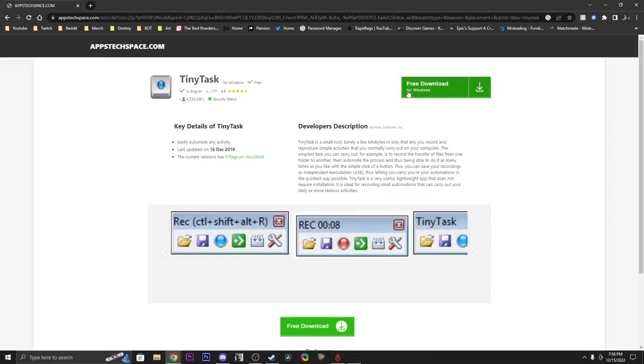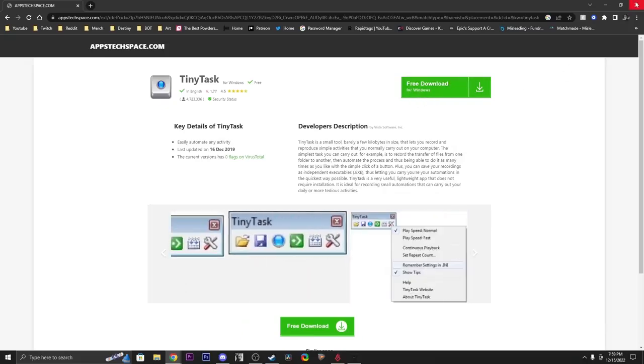You also need a helmet with Kinetic Siphon on. You also need to download TinyTask — it's a free macro, very easy to use and very easy to set up. Go to the link in the description, download it, and I'll show you what to do from there.